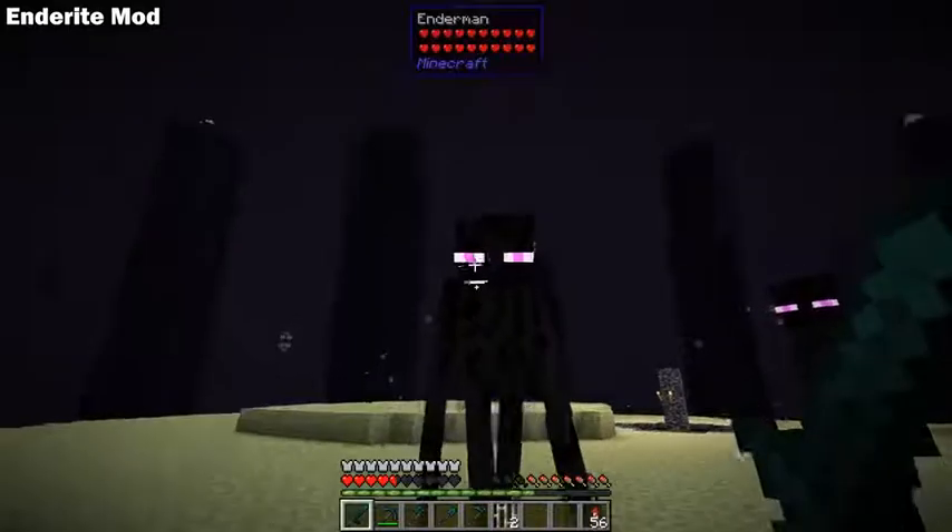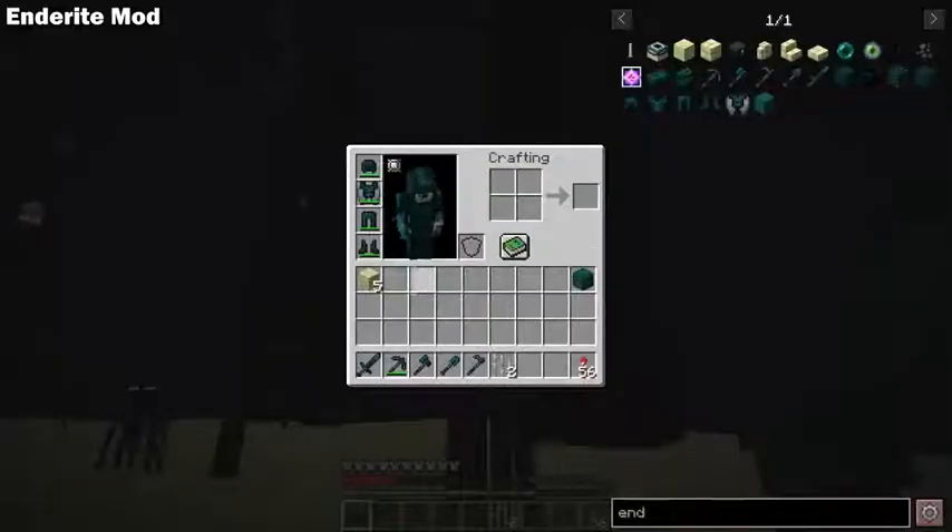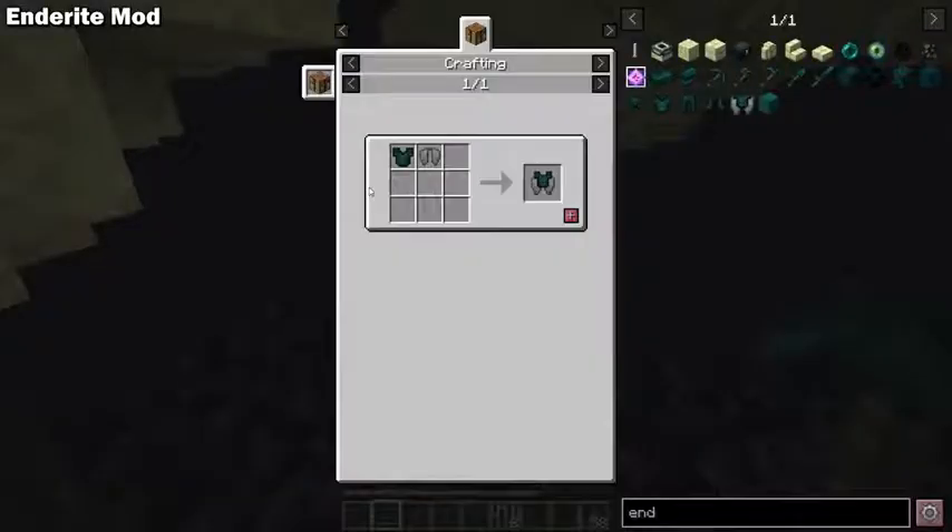The Enderite helmet prevents Endermen from getting aggressive towards you when you look at them, and the Enderite chestplate can be fused with Elytra so you can wear armor and have Elytra equipped at the same time.